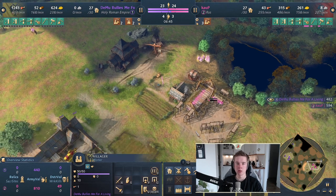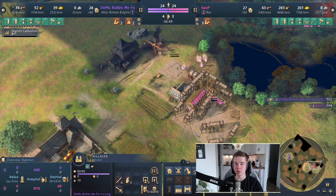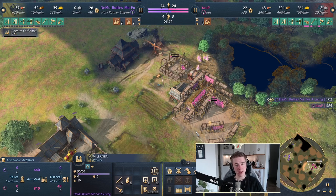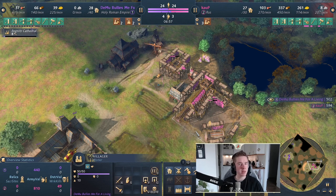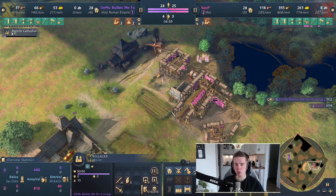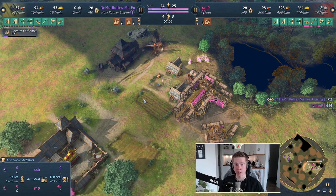This type of information will indicate what type of strategy your opponent is going for. Is the TC in the base? Most likely he's going to turtle or boom with a lot of farms — that means playing for the late game. If it's out on the map, then you can probably be sure that your opponent is going to go for a more aggressive playstyle in the mid-game, maybe in the feudal age. The Kremlin here is very defensive, meaning it's definitely going to be a more turtle-y style of play.